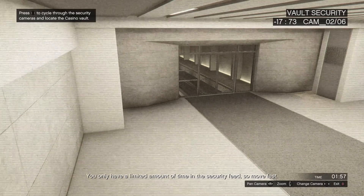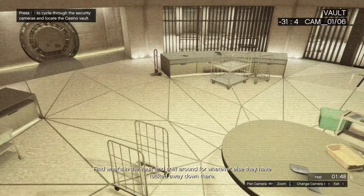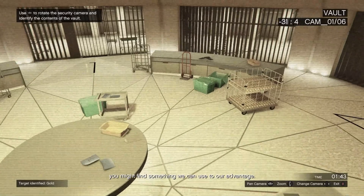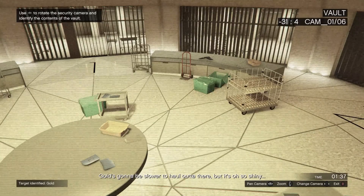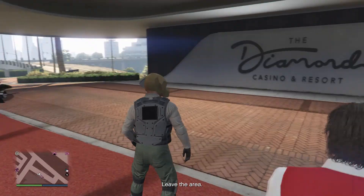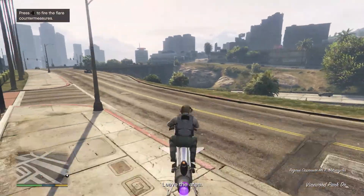Once you're in position, open up the cameras. Then you're gonna use the d-pad to scroll through the cameras, but you only have a limited amount of time in the security feed. Once you get into the vault camera, pan over and check the contents. I've looked through every camera and panned it over every single time, and it doesn't look like you can find anything useful except the vault camera — that's the only place you can find the contents. Be sure to comment if I'm missing something, because I'd like to know.